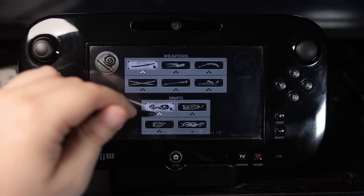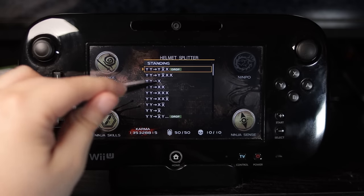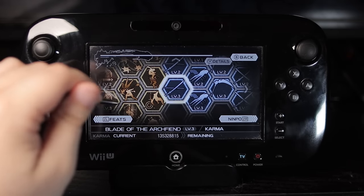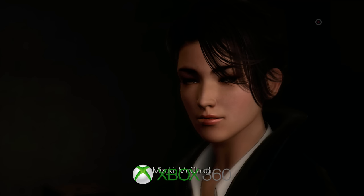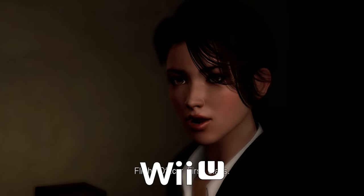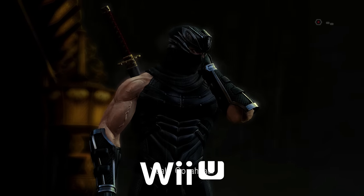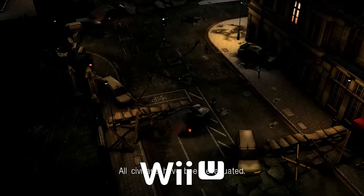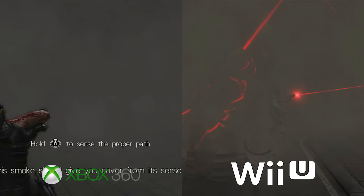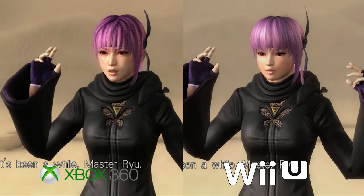Being a launch title for the Wii U, the game had gamepad integration — you could use the gamepad to change weapons without pausing, cast ninpo, and see your move lists. Visually the game is close to identical between all three platforms, though Razor's Edge did make subtle changes throughout: effects like rain are more prominent, Ryu turns invisible when in stealth, and Ayane's face was updated to her DOA5 appearance.